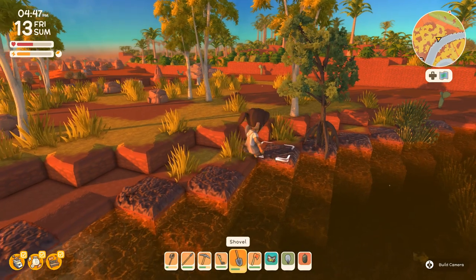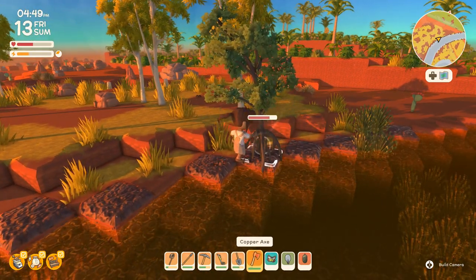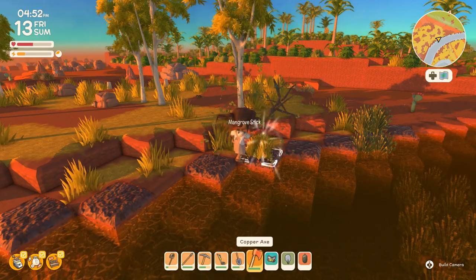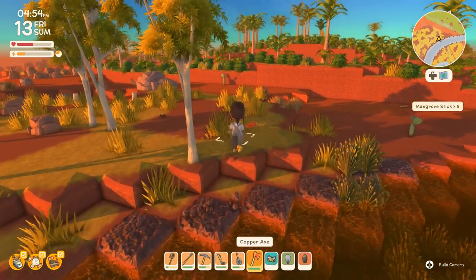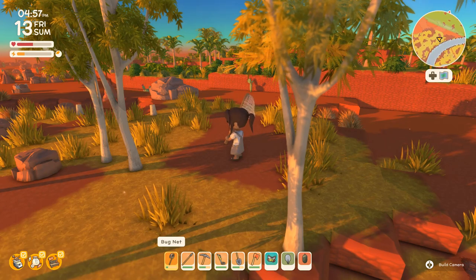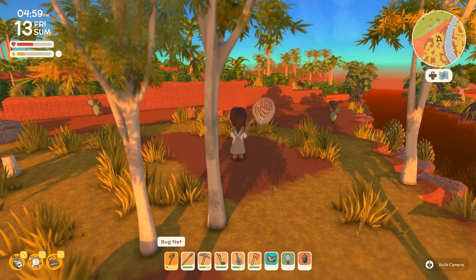It looks like the mangroves mostly grow up along the mud. Oh, there's bananas! There are bananas in that forest — probably because it's full of cassowaries that want to kill me, but it might be worth a little effort to go see what's happening in there. Oh, and I caught myself — was that a tarantula or a funnel web spider? And it's some of the turkeys.